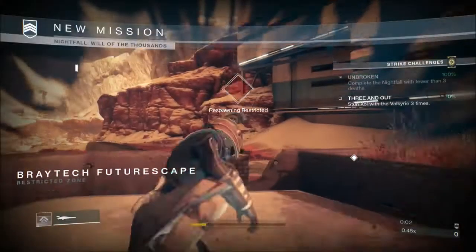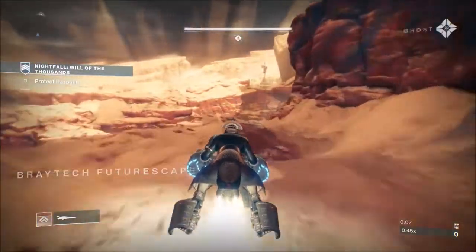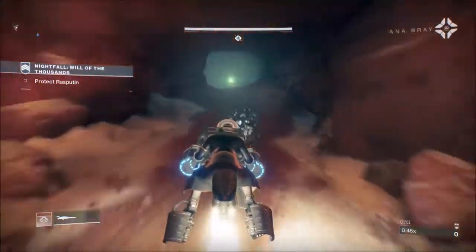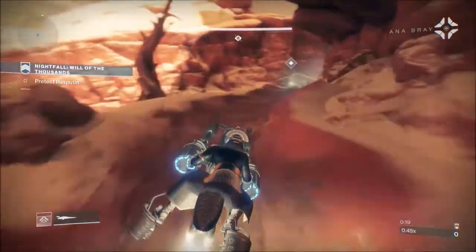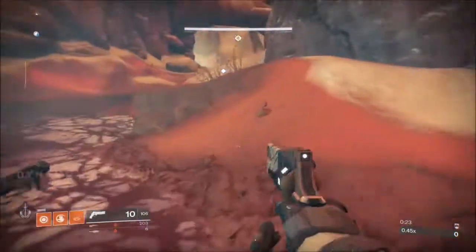So the first section we're going to come up against, you can just run right past it. Momentum really helps getting past it but I found that I was being tagged too much by the snipers and they were just blowing up my spiral too much. So what I do is I take out the two snipers up on the top left ridge, the sniper up on the top right ridge, take out any acolytes I can see from my starting position, then just run right past the rest of the adds.